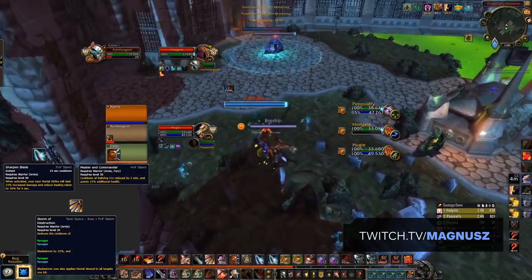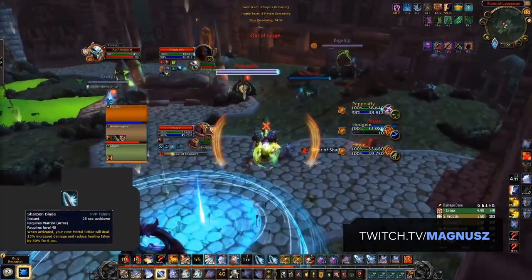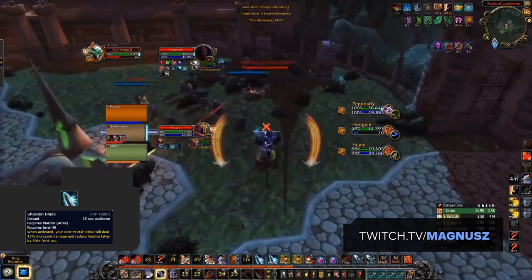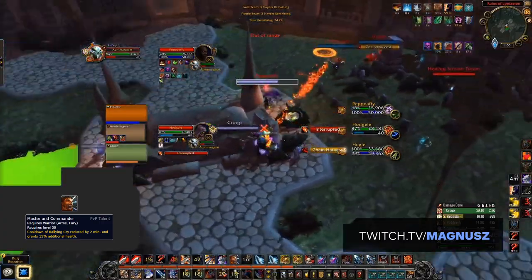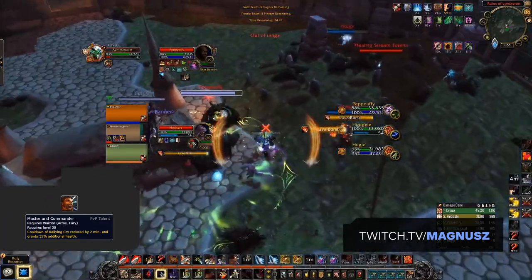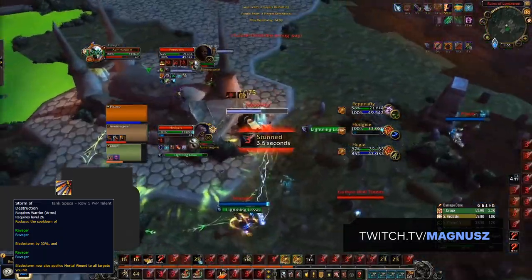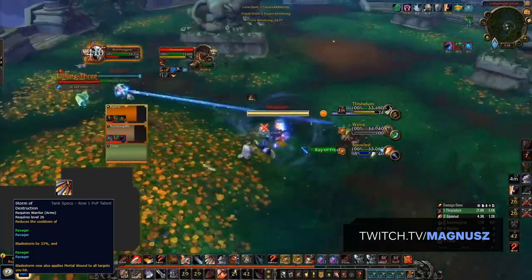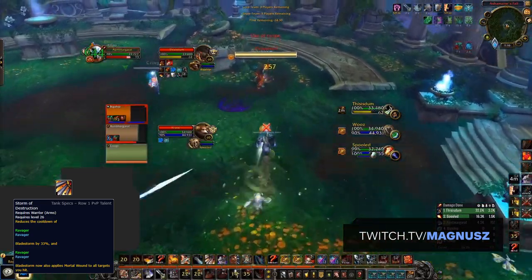Next, let's go over your PvP talents. Your standard build should consist of Sharpen Blade, Master and Commander, and Storm of Destruction. Sharpen Blade is a strong cooldown used to increase Mortal Strike damage during burst or to extend a CC chain by reducing healing on your target. Master and Commander reduces Rallying Cry's cooldown to one minute while increasing the health it provides — a very reliable cooldown for keeping your team alive. Storm of Destruction is a great default pick that improves mobility and gives you access to Bladestorm more often.